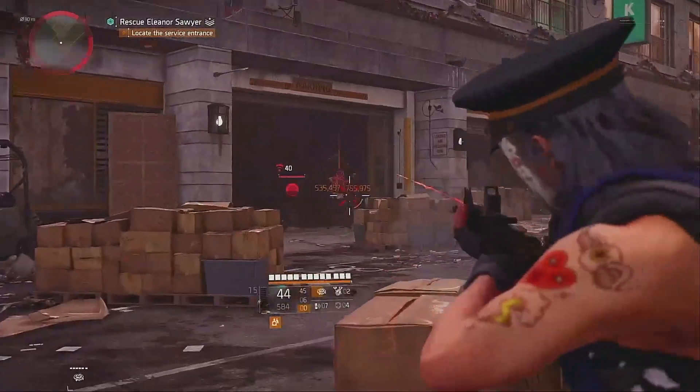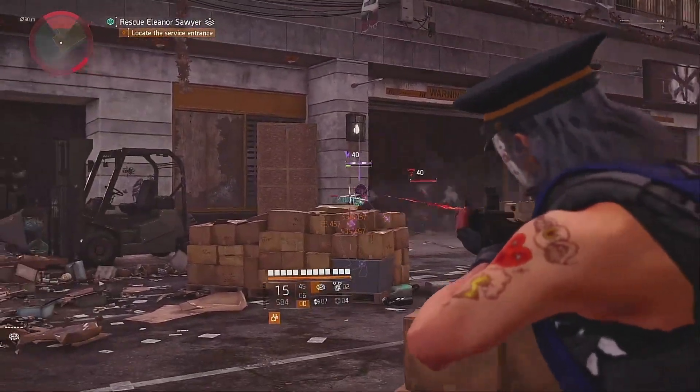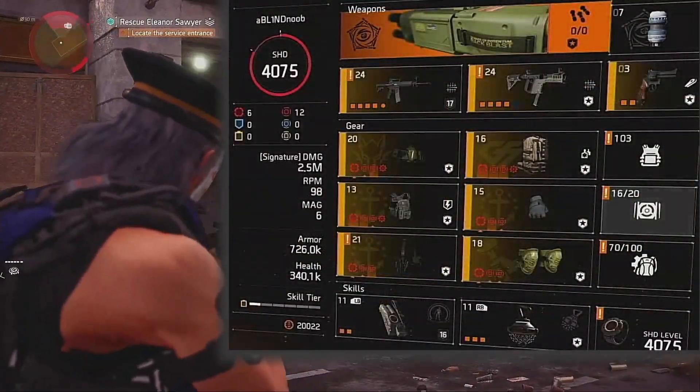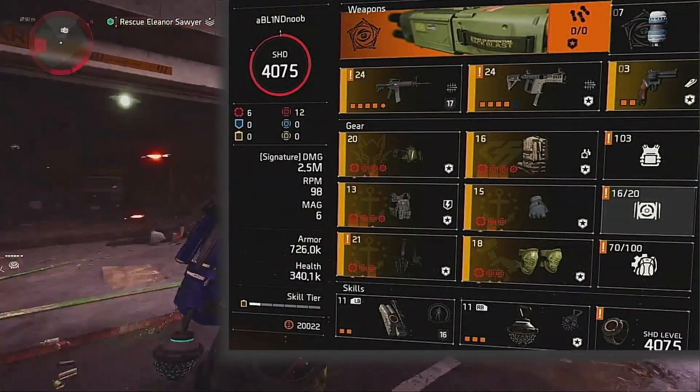I tried to put this into a 1-minute video, but I didn't feel that I could fully explain the build in 60 seconds. We'll make it quick anyways. So here's the build: all you need is 3 Providence, 1 Fenris, 1 Grupo, and 1 Seska.